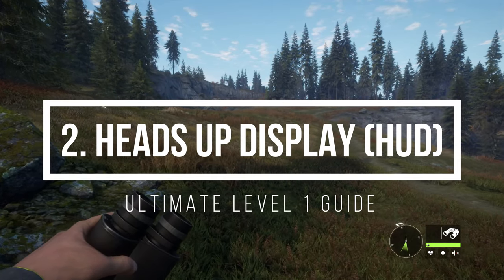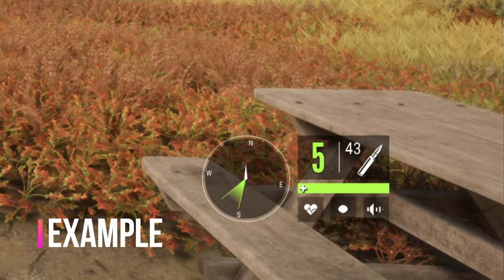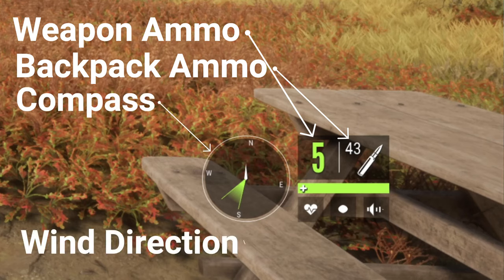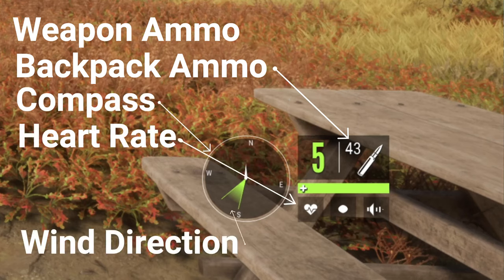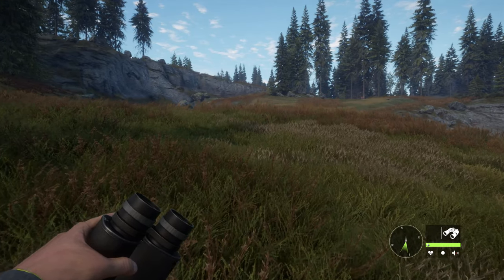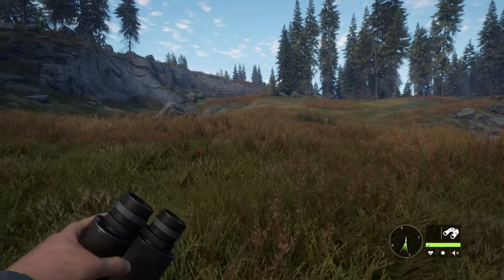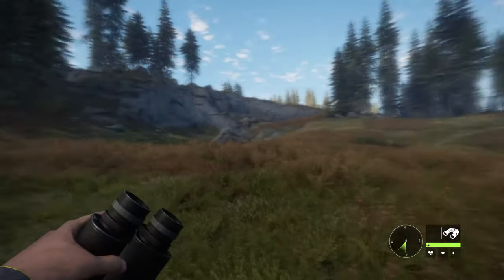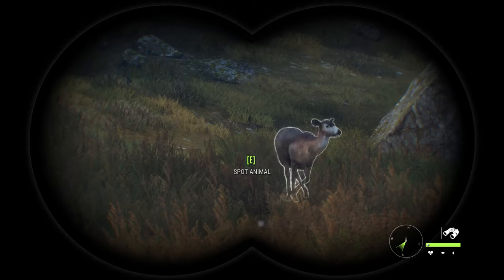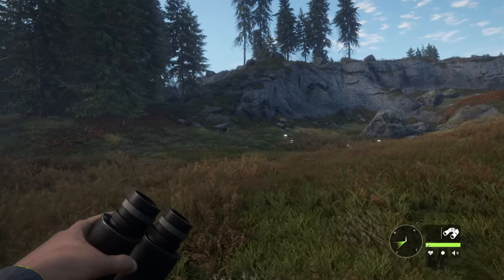While we're moving to our first lookout tower, take a look at the bottom right corner. Here you will see your ammo in the weapon, your ammo on your person, your compass and wind direction, your heart rate, as well as the visual cue and audible cue. As you can see, my wind is coming from the northeast, which means the scent of my person is heading in that direction. When we find an animal, it will be important that it isn't in the wider end of the funnel — as we see with this doe here — otherwise these animals will hightail it and run before we even have a chance.